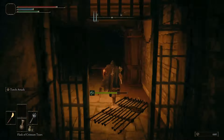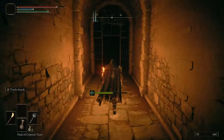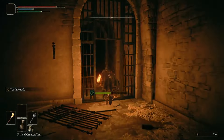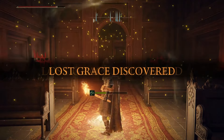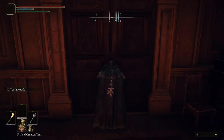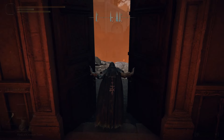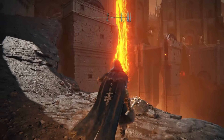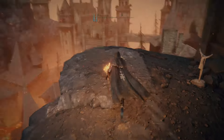Head through the big door and stay to the right of these hallways — it's very dark in here so you'll need a torch. There's an enemy in one room so run past him. Stay on the right and you'll come to the Prison Town Church grace. Head through this door and now you're in the inner part of Volcano Manor. I hope you found this video useful — if you did make sure to like and subscribe. Thanks for watching.